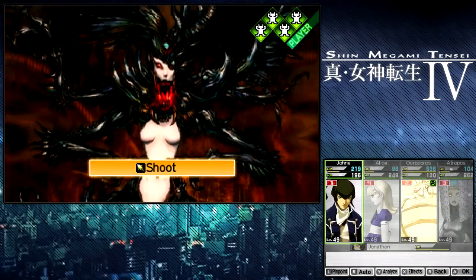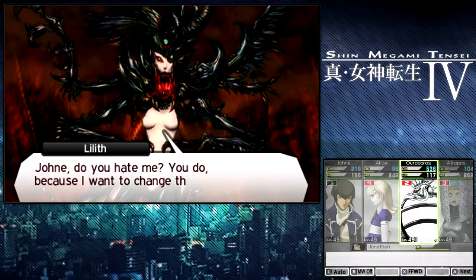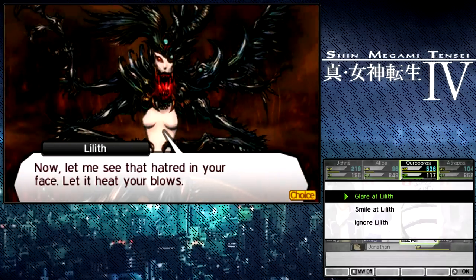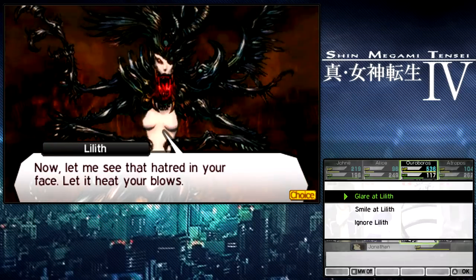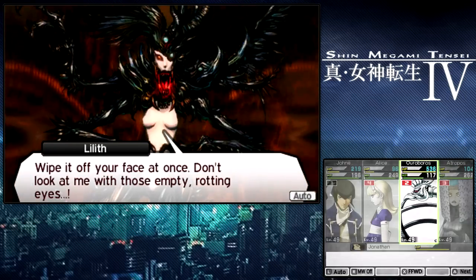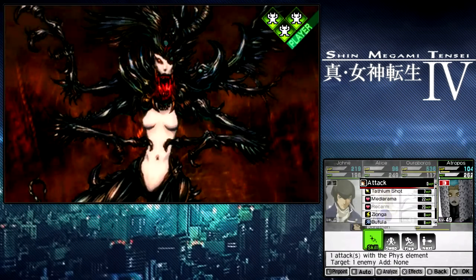I'm actually just going to shoot her again and see how much damage that does. Pretty bad, but that's not the point. Oh, this is so risky, but I feel like it's going to happen — let's use a Mortal Jihad on Lilith. Now I really don't want to give Lilith the satisfaction of knowing I'm actually enjoying kicking her butt, so let's just smile at her. And she seems to not enjoy my happy demeanor, and thus her defenses are decreased. Wow — Urubus did a thousand damage in one hit. That's pretty crazy.